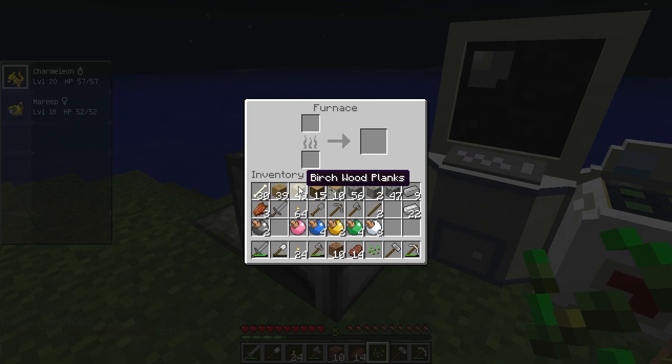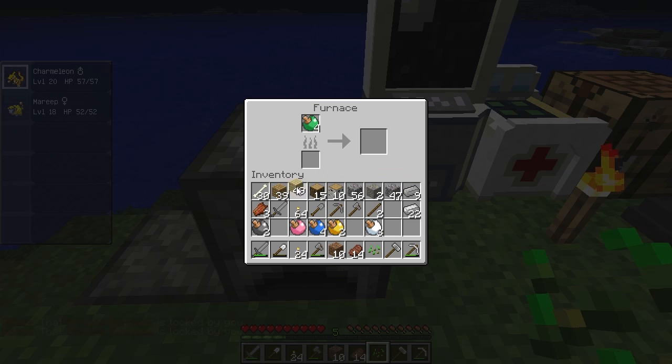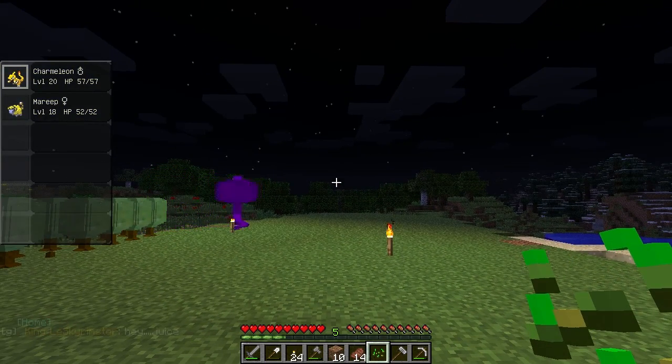Let's smelt some stuff. We'll use wood to do this — actually, where is the coal? We have no coal, so we'll use wood because there's tons of it. We could just put a few pieces in there. Basically what you guys suggested in the comments was either flying, grass, fire, or dragon.